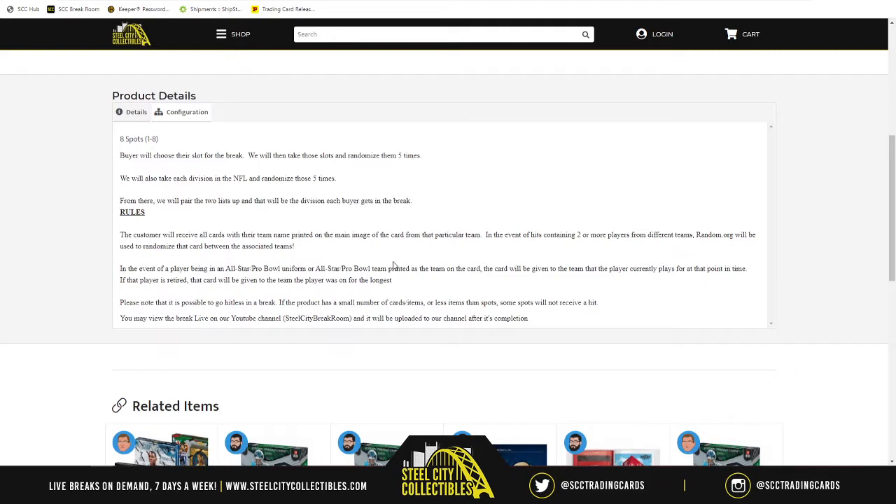We have eight spots in the break because there are eight NFL divisions. We take the spots, randomize them five times. We then take the NFL divisions and randomize those five times as well. Once we do that, we match up the two lists — whatever teams fall under the division next to your name, those will be the cards you receive.